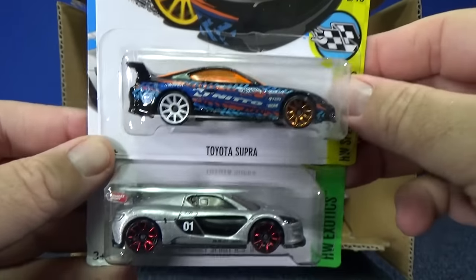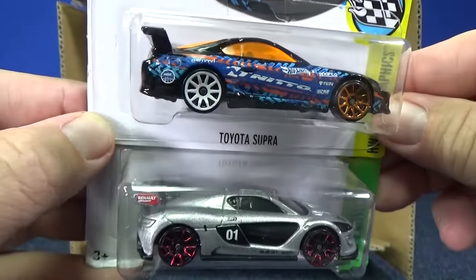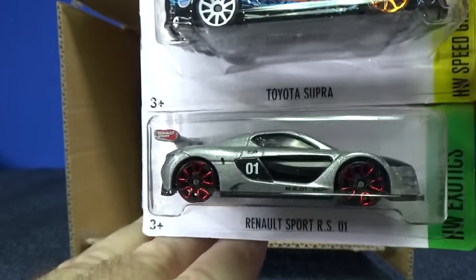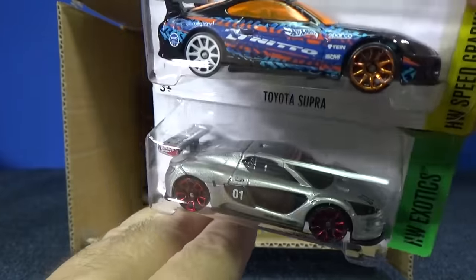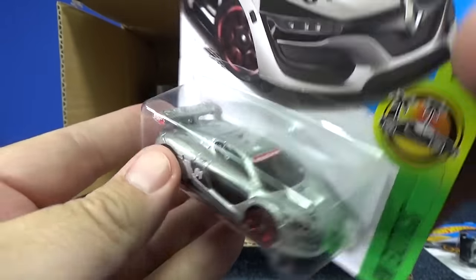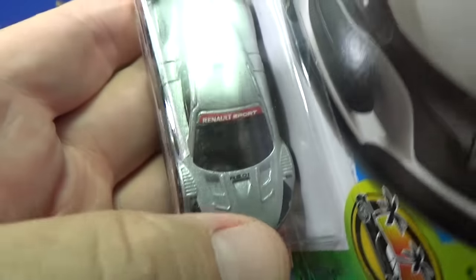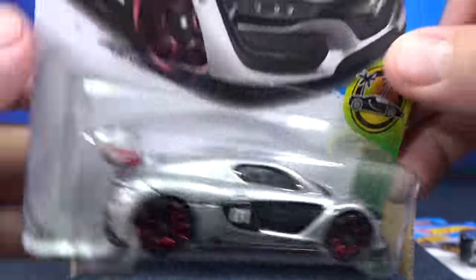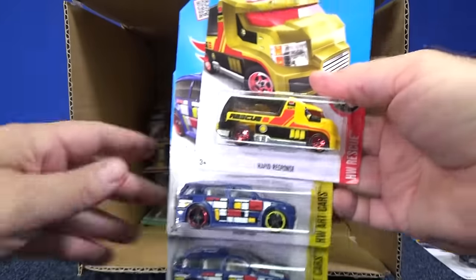Here's a Toyota Supra. I like the graphics. Some people like the Toyota Supra, but they don't seem to be hard to find on the pegs at all when it gets released, at least not here in California. Renault Sport RS01 — love this casting and it looks great in silver for this release. The yellow was fantastic. Got a little printing up on the top of the windshield, and you even have RS01 on the hood. I'll be picking up every color they release of that.